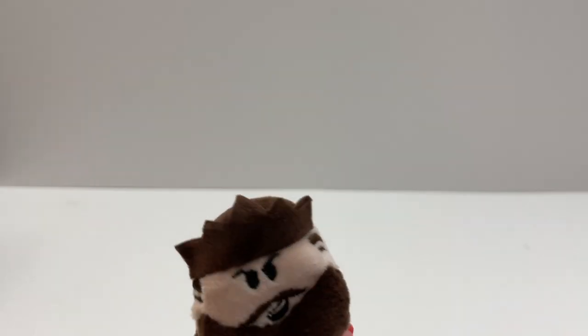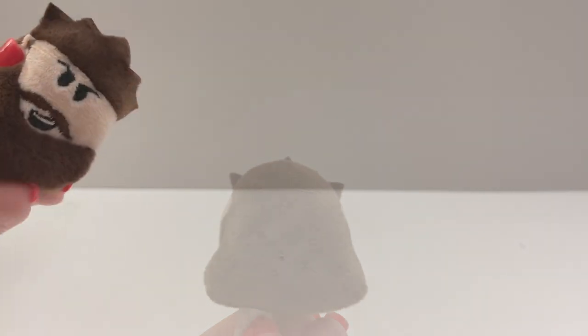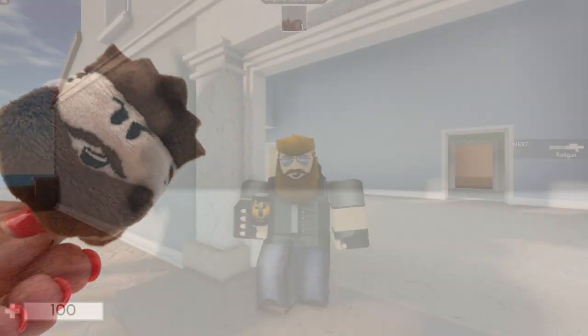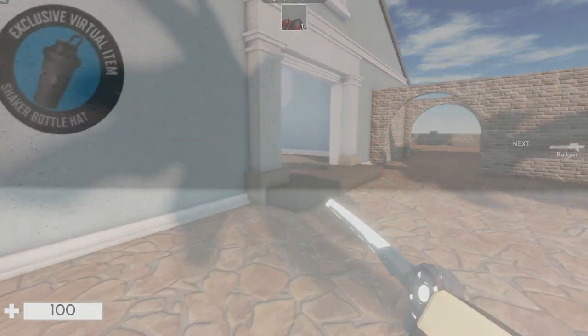Oh yes! Look how they made Brute — they did it so good. I love this one. And the back of his hair — he's very smushy. Seriously, look how they made him. They really captured his personality, I think. And Brute's code is a Shaker Bottle hat.